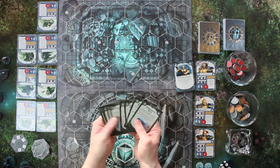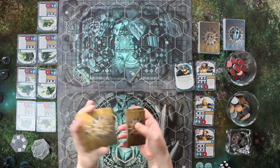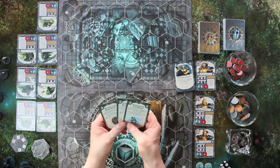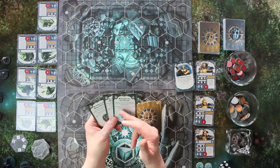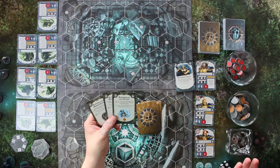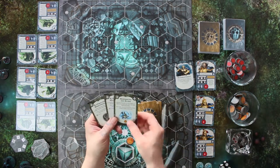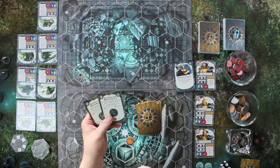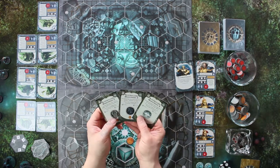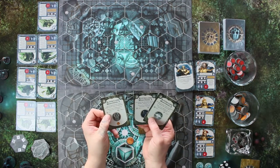Dann zu den goldenen Karten – das sind halt wirklich alles Missionsziele. Man zieht am Anfang 3 seiner Karten und schaut sich die an. Hier kommt zum Beispiel 'Beherrsche den Sturm' – werte sofort, wenn ein befreundeter Kämpfer erfolgreich einen Zauber wirkt. Das ist ganz cool, denn meine Fraktion hat 3 Zauberer am Start. Wenn ich einen Zauber erfolgreich bekomme, habe ich halt einen Siegpunkt schon sicher. Dann wird die Karte abgeworfen und wenn ich etwas erfolgreich geschafft habe, darf ich gleich eine neue Karte ziehen.